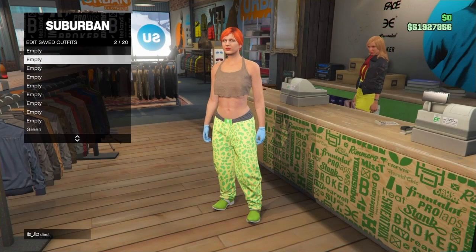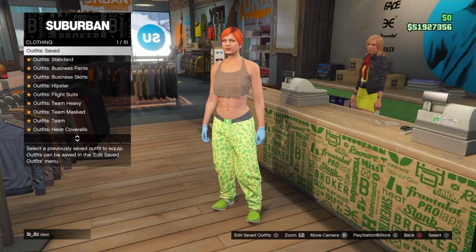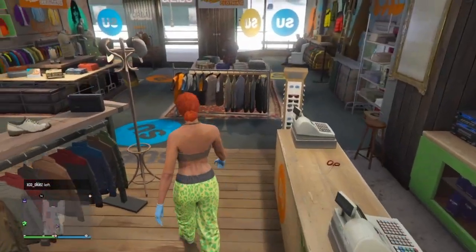Save this outfit at the front counter on slot number two. I'm going to name this Green One, because we need four different outfits just to complete that one green outfit — so make sure you do all four.